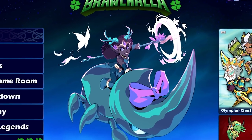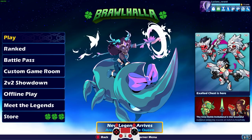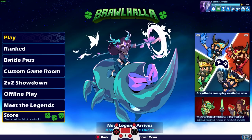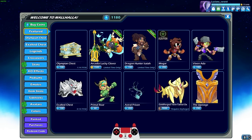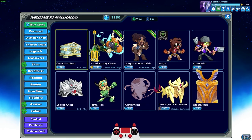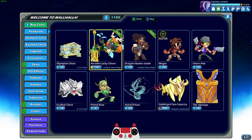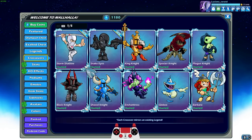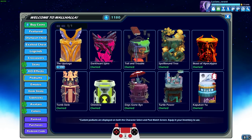Her name is Arcadia, the Fairy Queen, and she has Spear and Greatsword. We're going to play all of her skins, but I also want to mention that today is the launch of the Luck of the Brawl event, which has been going on for a few years now, and they added this brand new skin, Dragon Hunter Isaiah.